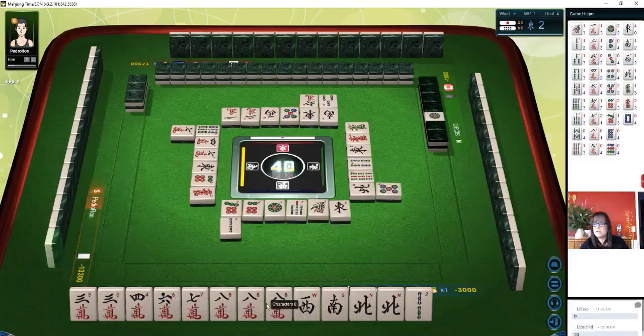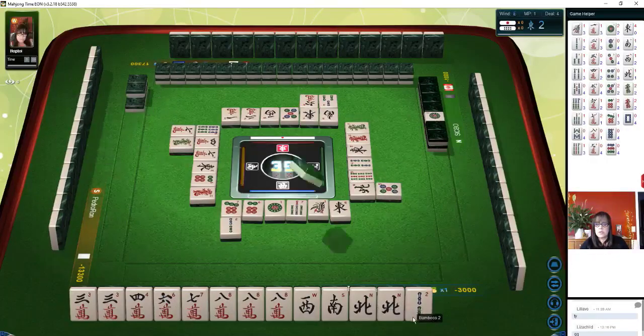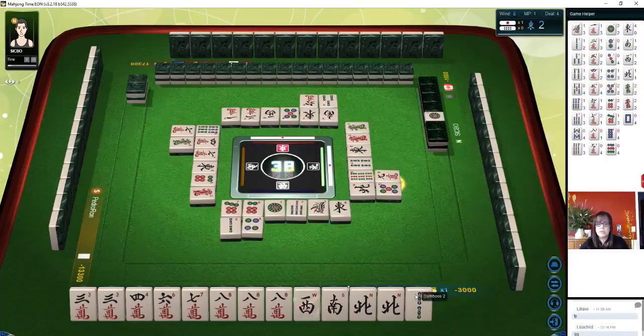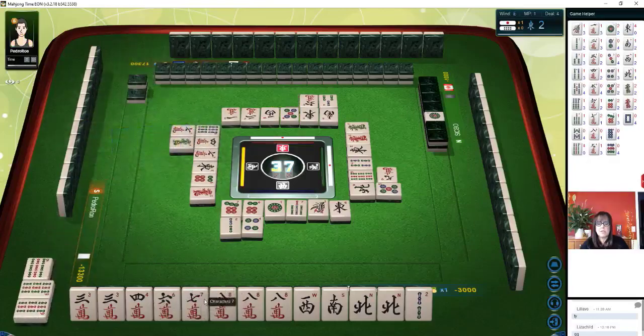We have a pair of eights and a pair of north. This is looking good for half flush if we can just get the right tiles. No nine cracks are out. One six crack is out. Nine character — there's a riichi. Nine crack. Four, five, six, seven, eight, nine and four, five, six, six, seven, eight. It'd be nice to chi these tiles.